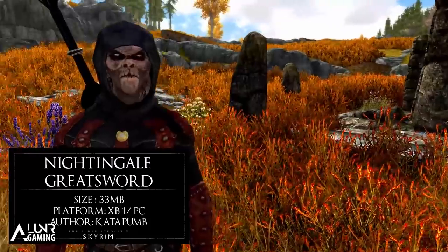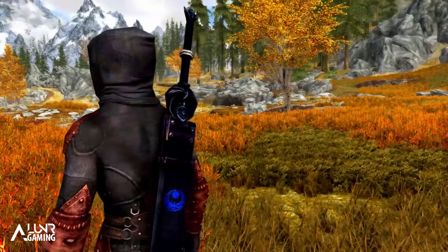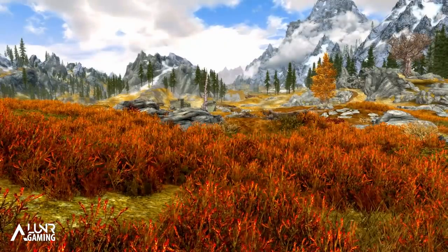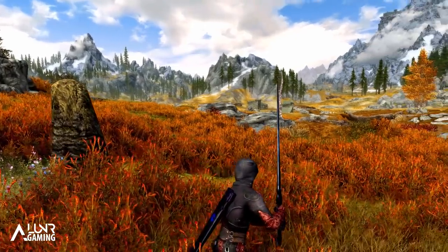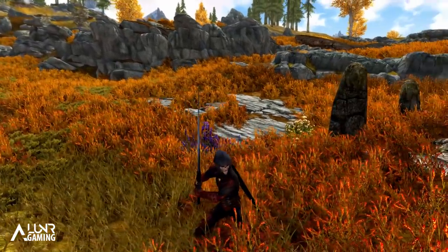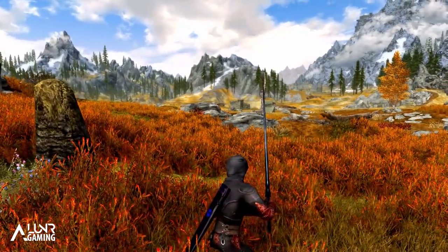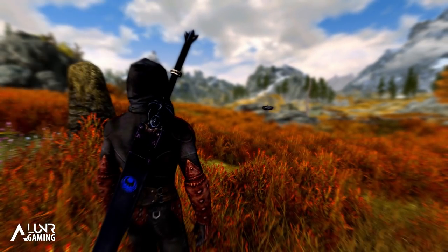We're moving on to our fourth mod and it's called The Nightingale Greatsword. This mod adds different variations of the Nightingale Sword to Skyrim at the forge and they are two-handed for your two-handed characters. The two versions are the same, just one has a scabbard and one does not. They can be crafted under the Ebony category and therefore need the Ebony Smithing perk to make them, and in terms of damage they do the same as an Ebony Greatsword. Head over to the grindstone and you can improve them up to fine quality, which adds around seven attack. Finally, none of the weapons are enchanted so you can place whatever you want on them. The Nightingale Blade has always been one of my favourite looking weapons and now it comes in two-handed variations.